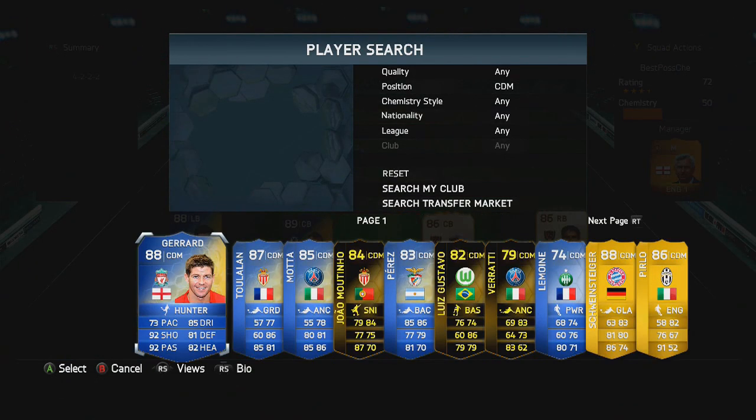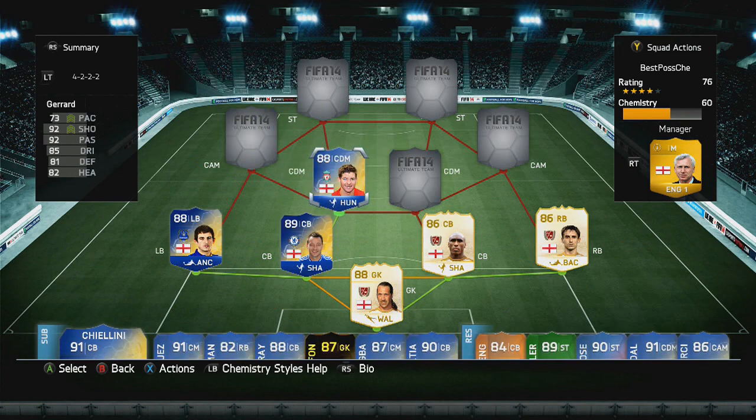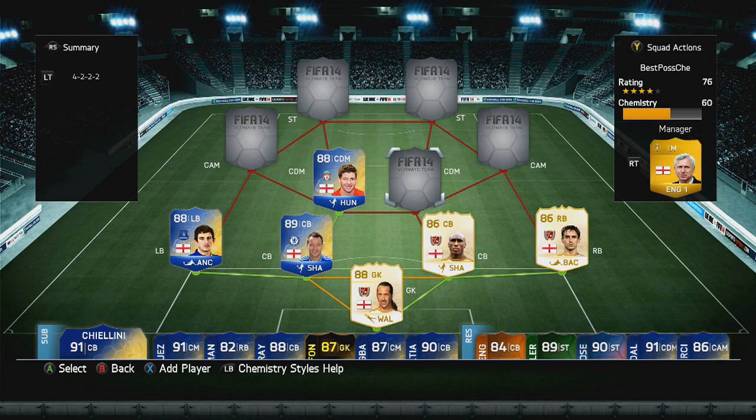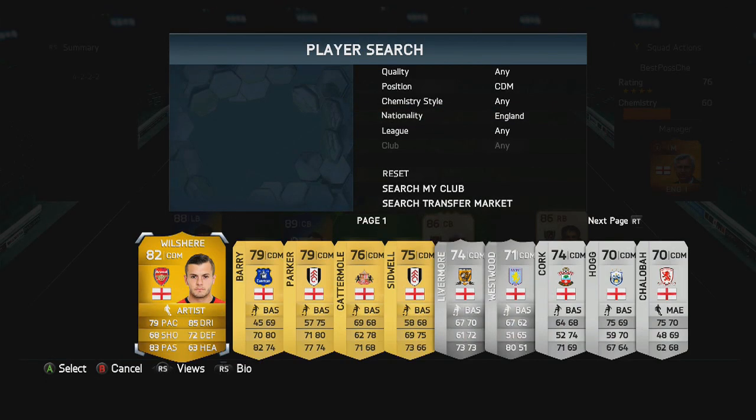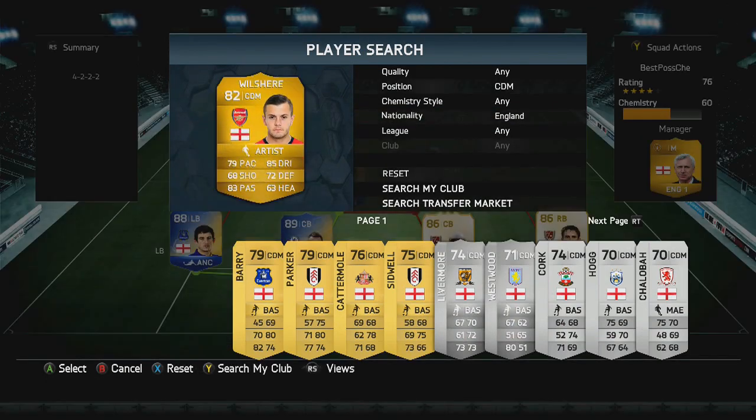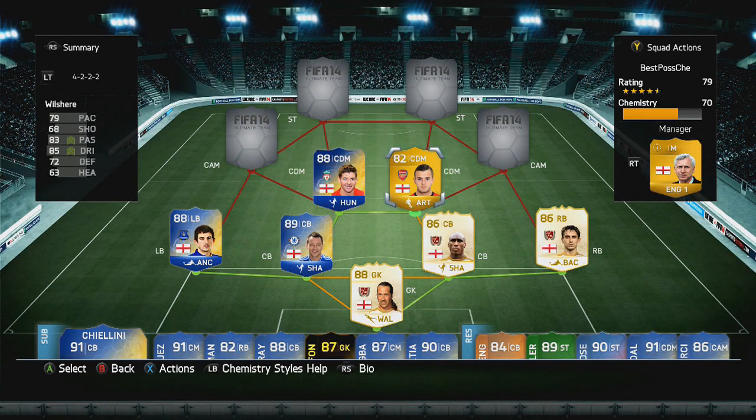Moving on to the CDM role on the left hand side we have Team of the Season Stevie G from Liverpool — I think he possibly could get downgraded next year, who knows. In the other position we have Jack Wilshere. There are a few 82 rated CMs and CDMs but we went with Jack Wilshere because I do actually quite like using him.